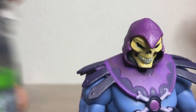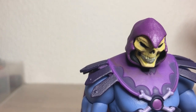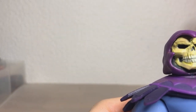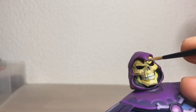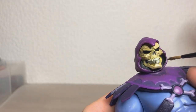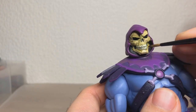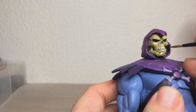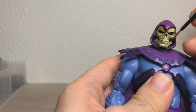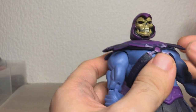We're going to take some Nuln Oil now and we're just going to shade the head. It's also going to dull down all this bright yellow we've been putting on the face. I'm just going to sort of slather this over the entire head. And then we're going to do a dry brush of the same color later on. This isn't really a good indicator of what it actually looks like because the wash is going to look quite different when it's dried. We're just going to leave that for about 20 minutes or so and then we'll see where we are.